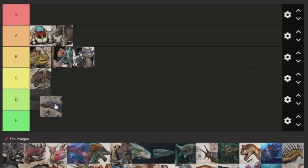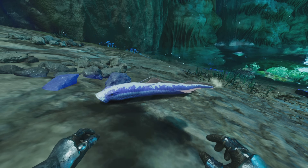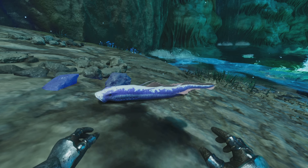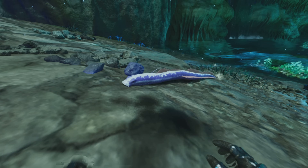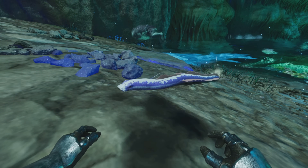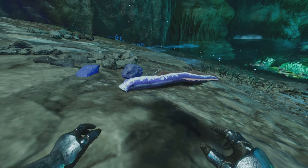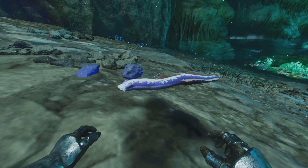Next up is the Lamprey, which I'm going to put at D tier. This one you can tame with a fish basket, and it doesn't really do much. It does do one thing though — if it latches onto you, it will basically make it so you won't take radiation damage in the radiation zone. That's pretty cool, but it doesn't last forever, and if it runs out you're going to die. A Hazard Suit is way better, but if you do need to run into the radiation area for something it's okay. Basically the radiation ability is what takes it out of F tier.